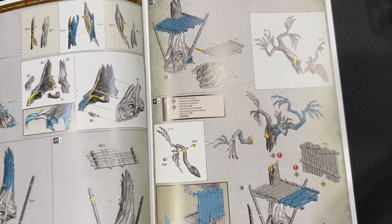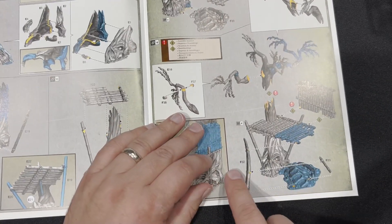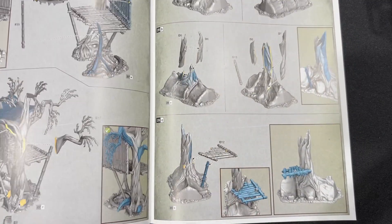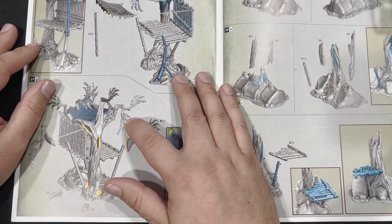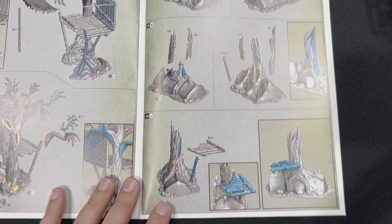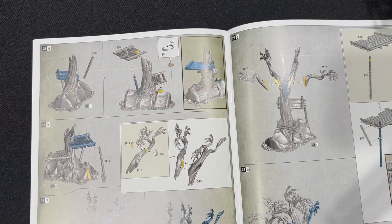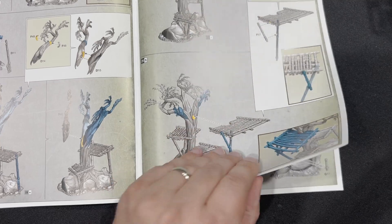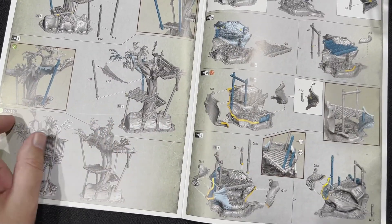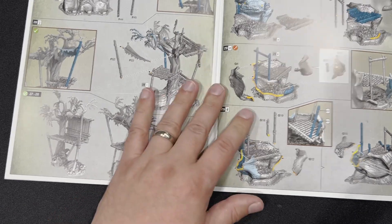And then of course you have the terrain instructions — we're just going to flip through this real quick. Very cool terrain sets. I love how detailed these terrain sets are — they're very, very cool. That thing's going to be massive; looking at it from here it looks like it's at least two sprues of that building. You've got the other piece of terrain right here — so there's that one fully built up. So there's the two: the first one and the second one right there, and then there's the third one right there.